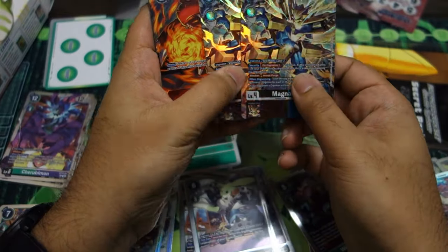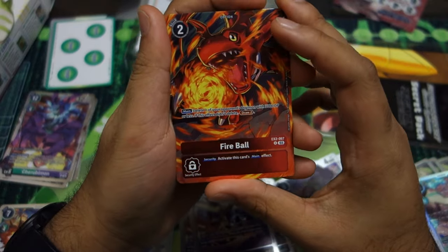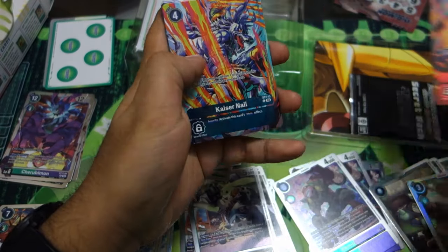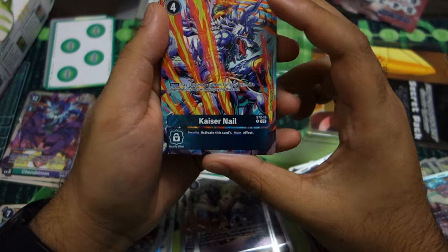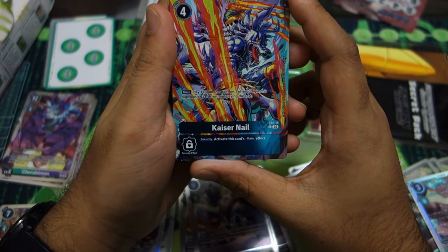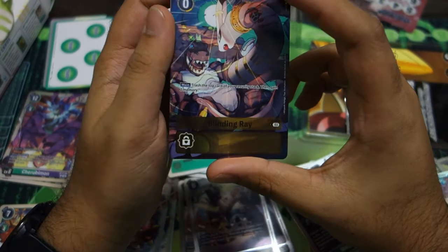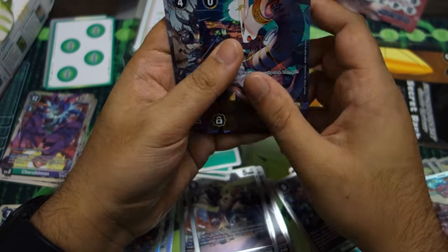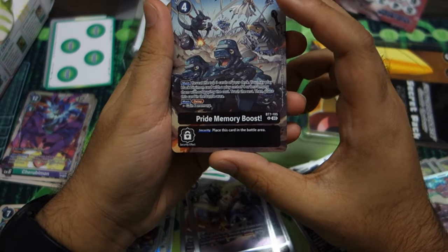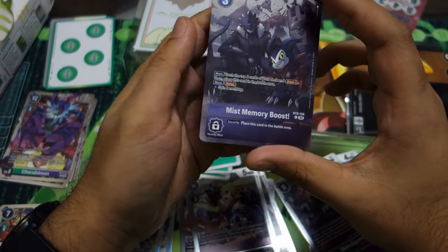Then we have Fireball — delete one of your opponent's stage ones with 3000 DP or less, and if it doesn't delete something just draw two. Just good generic draw power — like a Pot of Greed for Digimon. Then Kaiser Nail — play one Digicard from one of your Digimon's dissolution cards without paying the cost. And there's Kudamon, top card security, second gain memory — really good for Kentaurosmon crashing security. Then Memory Boost for old Commander mons and maybe some black decks like Dorumon, and my boy BLS and Impmon.